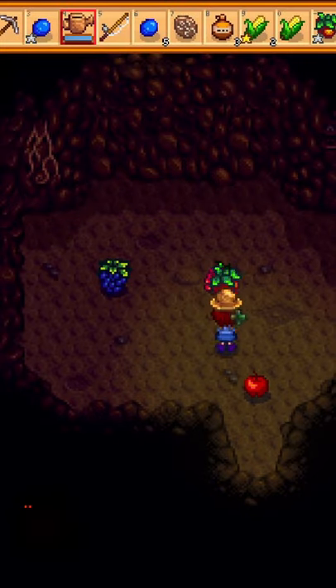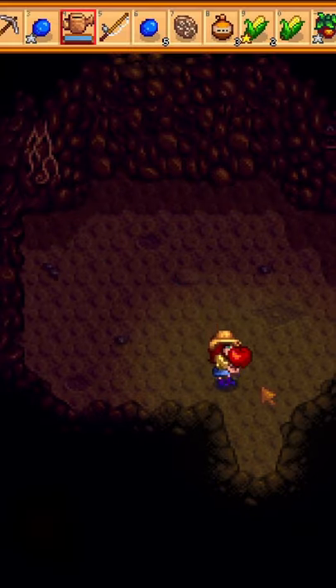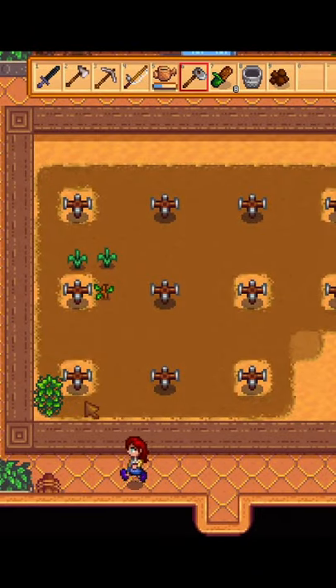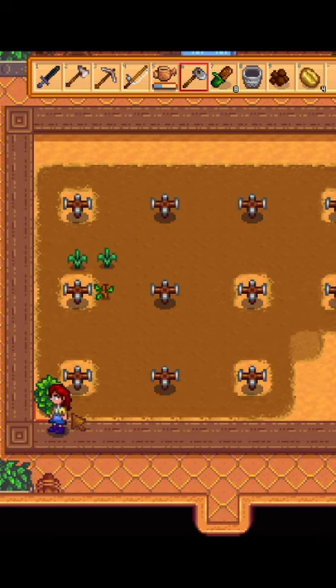For the Artisan Bundle, pick the Fruit Bat Cave — it will make your life much easier. Make jelly and honey too. You can't complete the bundle earlier, because the Fruit Bat Cave can be random.